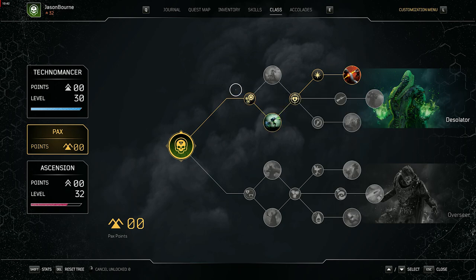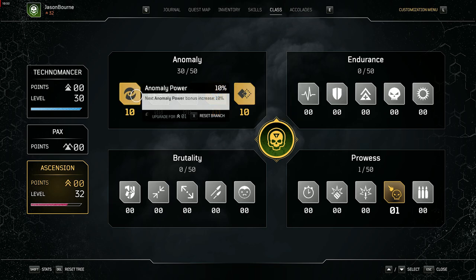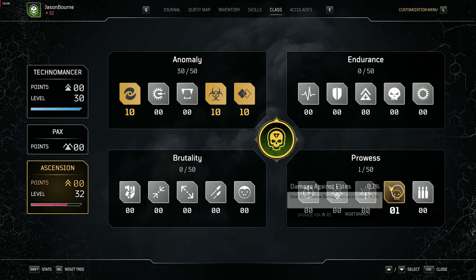For the ascension tree, prioritize status power first since that's your damage, then anomaly damage increase, then anomaly power. After that I'm going into elite bonus damage to max that out. Once you hit level 200 ascension you can get all points so eventually you'll have everything — just prioritize anomaly power, status power, anomaly damage, and elite damage first, then fill in whatever else you're lacking.